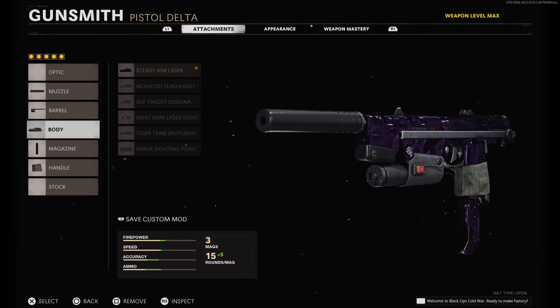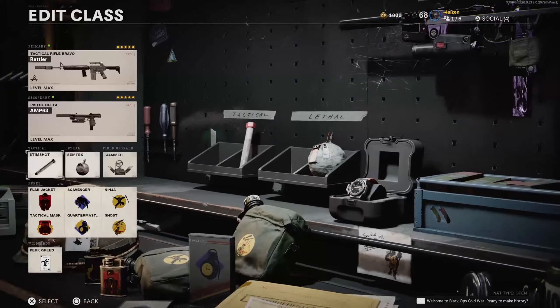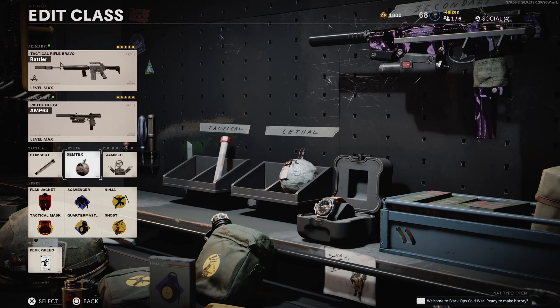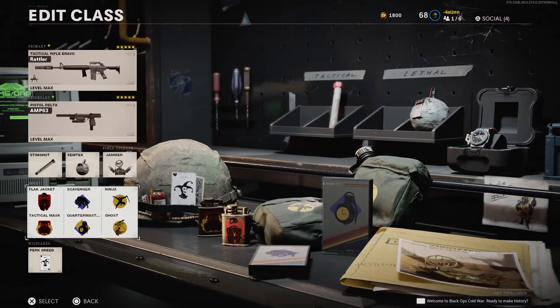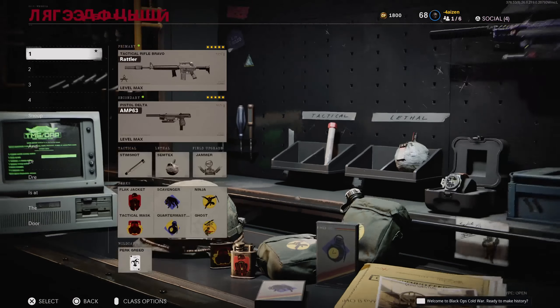My tactical is the Stim Shot, lethal Semtex, field upgrade Jammer. For my perks I have Perk Greed as my wildcard, so I can equip six perks: Flak Jacket, Tactical Mask, Scavenger, Quartermaster, Ninja, and Ghost.